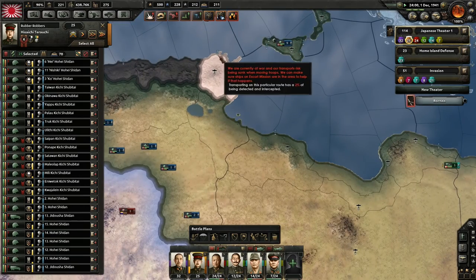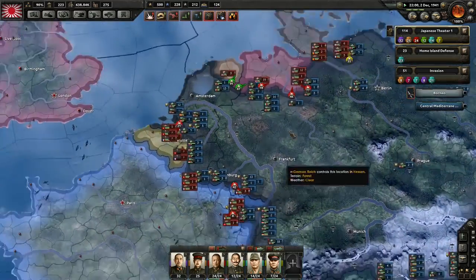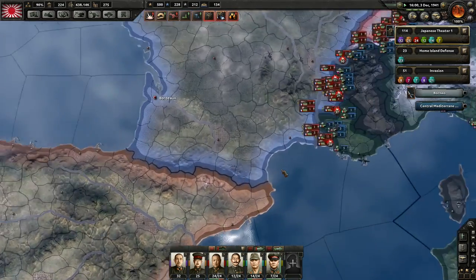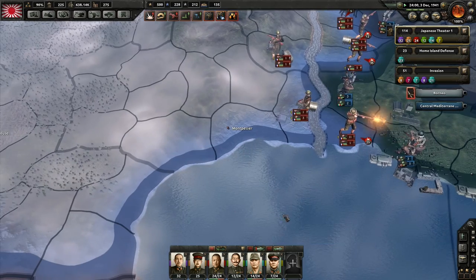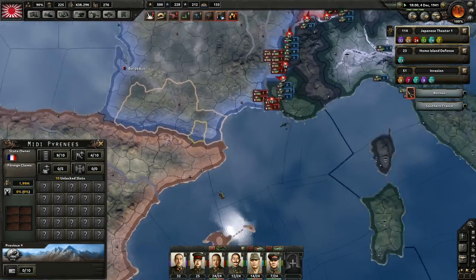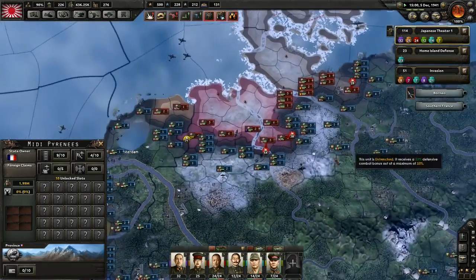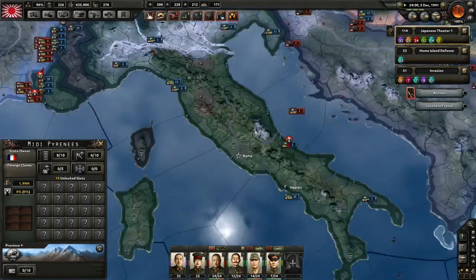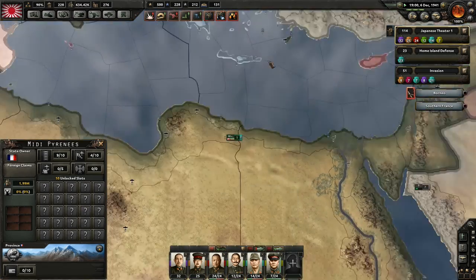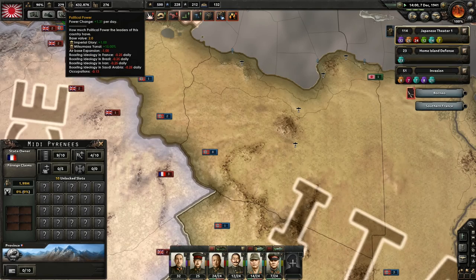Germany, I think, is going to lose this if I don't sweep in and take over a port or something. Maybe we can build a port here. I don't know where I'm needed — probably in the north they need me more. I could also just invade Yugoslavia and take that threat out. I'm currently boosting France, Brazil, Iran, and Saudi Arabia.